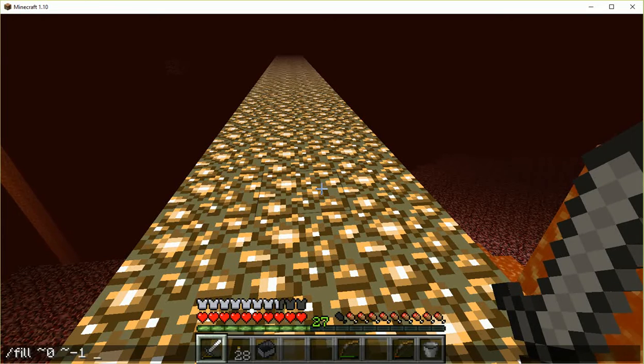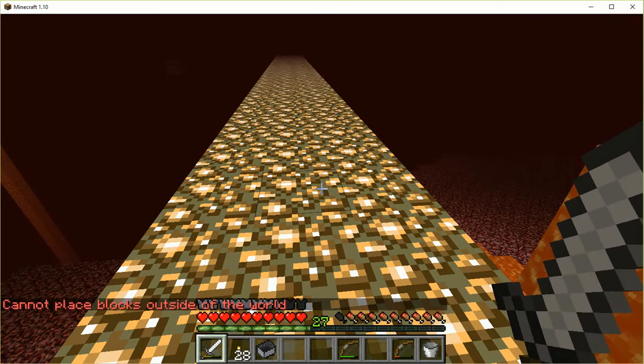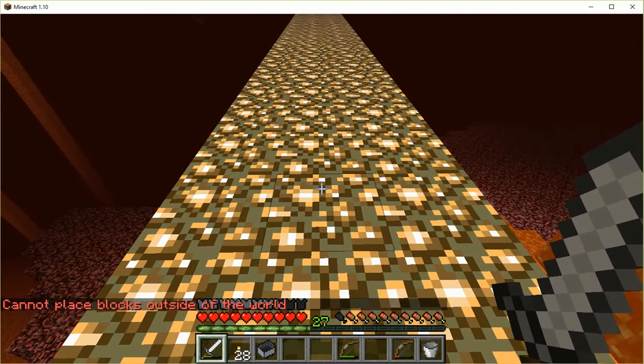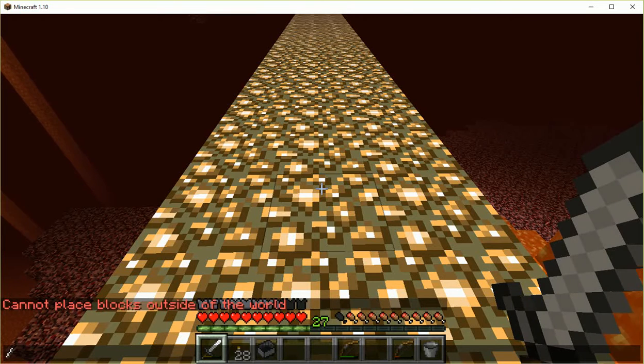So we'll use our fill command: X zero, negative one for our height, and negative one, then zero again, negative one again, and then negative 175 — and we'll fill that center with sandstone. Can't place blocks outside the world. I changed my render distance; one of my subscribers suggested I do that to keep things from getting too choppy, so let's see how far I can get out there.